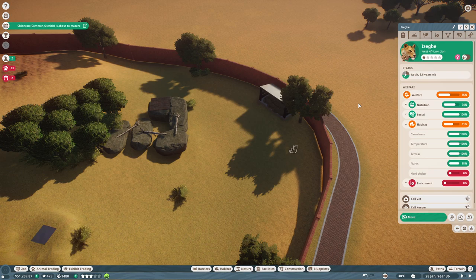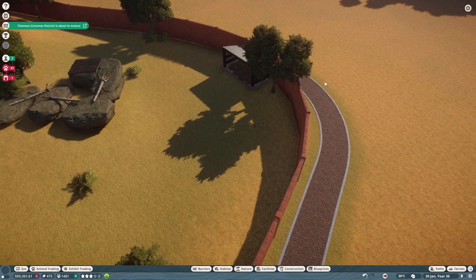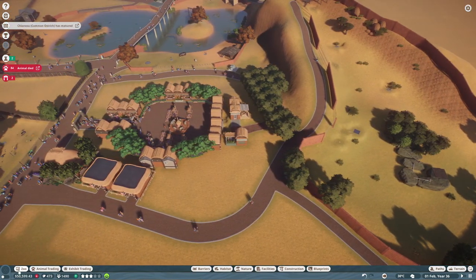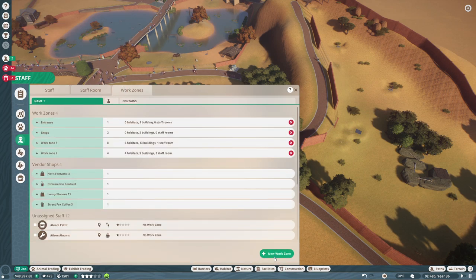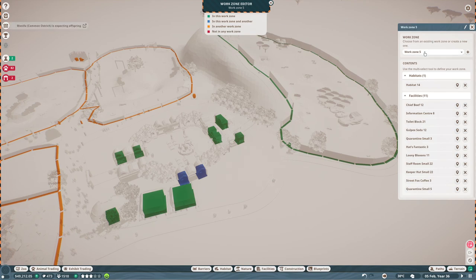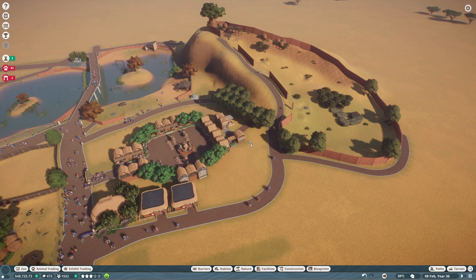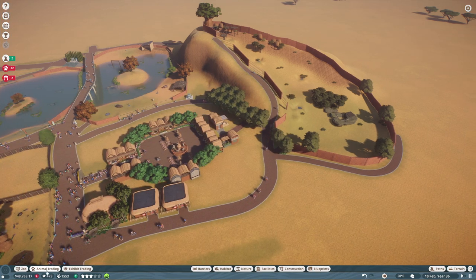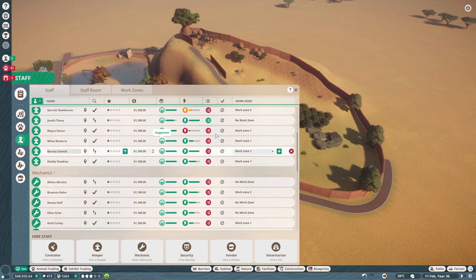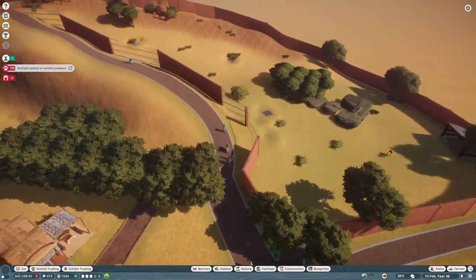Let's have a look at them — the lioness down here needs hard shelter. We need to unpause the game. It's 100% welfare — 75% welfare here for the lions. Perfect. What we should also do is have a look at my work zones, because it's not a work zone right now. The lion habitat and those things here need to be in a work zone. It's work zone 5 — let's rename it to something more fitting: Lions and Shops. Then we can have their own keeper and caretaker for this area.